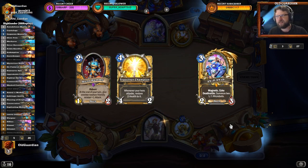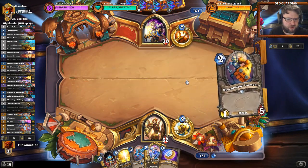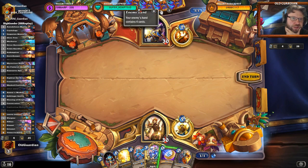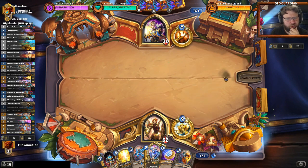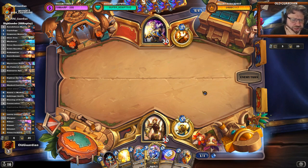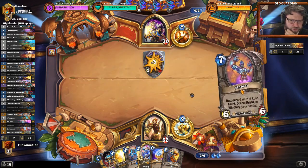Let's see — Priest kept one card, so this should still be a one-drop. There was no one-drop. Do I need to coin myself on this board? Because that could be an Injured Tol'vir. I can't deal with an Injured Tol'vir — I must not coin myself on this board, that coin board is not strong enough. And there is the Injured Tol'vir.